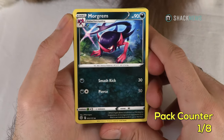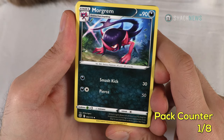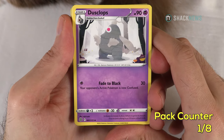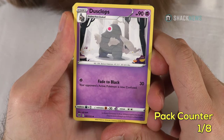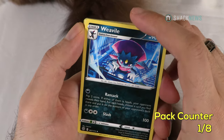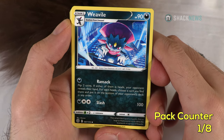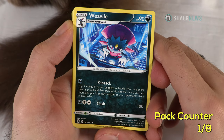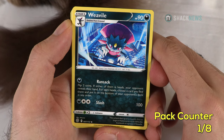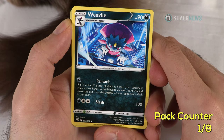We have Morgreme — 90 HP dark type. Smash Kick for 30 for one dark, Pierce for 50 for one dark and one colorless. Stage 2. Dusclops — 90 HP psychic type. Fade to Black for 30: one psychic, your opponent's active Pokemon is now confused. I do love status conditions. Weavile — 90 HP dark type. Ransack for one dark: flip two coins, if either is heads your opponent reveals their hand — for each heads, choose a card and put it on the bottom of your opponent's deck. Slash for 100 for two colorless and a dark. First pack: a really good shiny supporter card and a regular non-holographic rare.